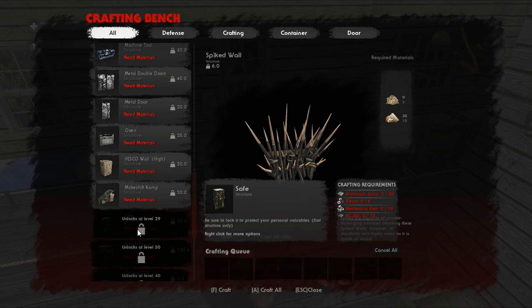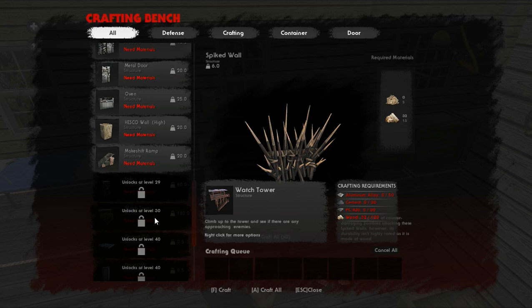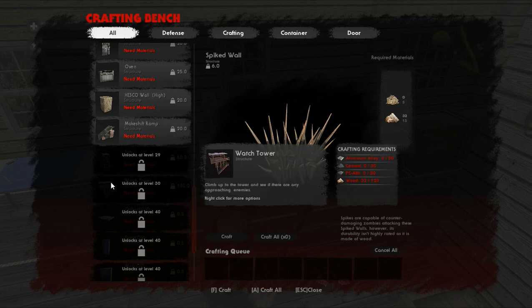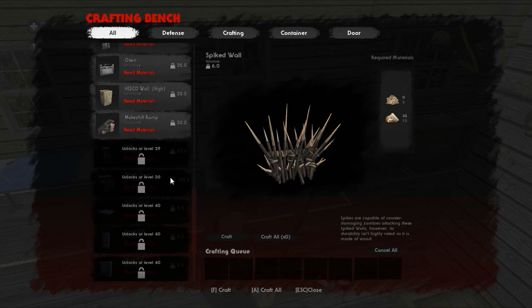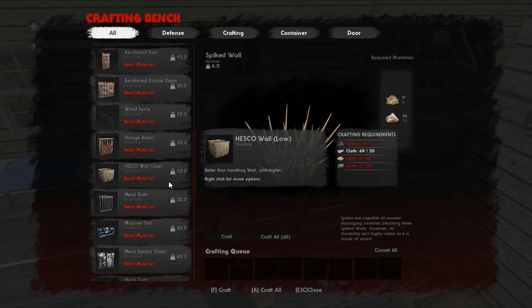At level 29 we unlock safes — safes are absolutely fantastic, I cannot say this enough. Safes have so much room to them, but they are very expensive: 20 alloy, 15 PC-ABS, 10 mechanical parts, and six gears to make one. But once you get them you're not going to want to make anything else — they're just so worth it. Basically after that none of the rest of the stuff matters until extremely late game. You could make a watchtower if you wanted, but otherwise everything unlocked at level 40 is all for the big cargo, which is an end-game thing.